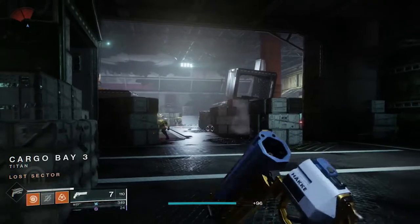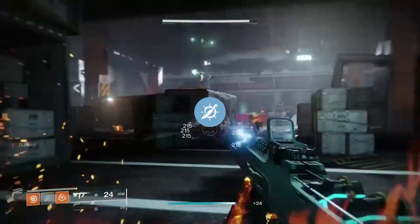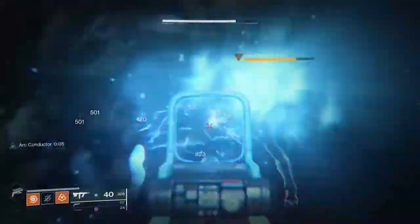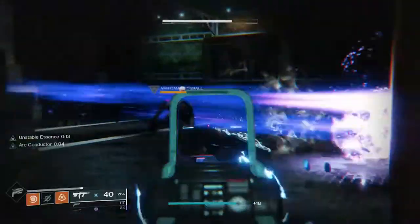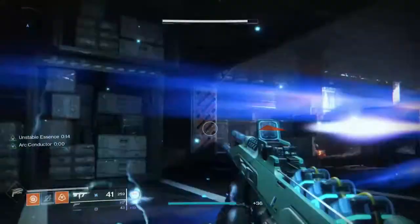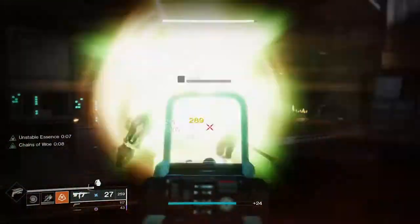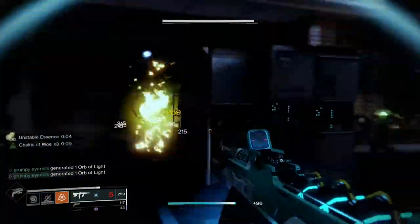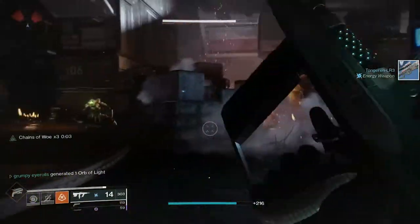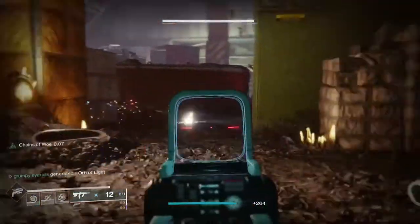Now onto the melee perks. The first melee ability is the Proximity Explosive Knife, belonging to Way of the Outlaw. Like other Gunslinger melees, it is a throwing knife, giving it much more range than most classes. However, you must account for the arched travel path. The knife sticks to surfaces and explodes when an enemy gets close or after 14 seconds. The knife itself does small damage, but the explosion takes away about half of a Guardian's shield. It's also useful for area denial, much like a trip mine grenade.